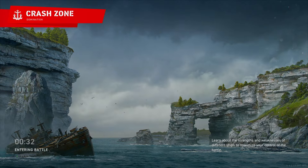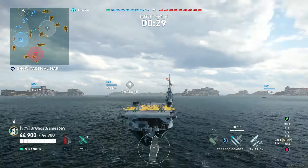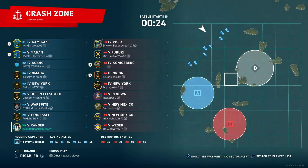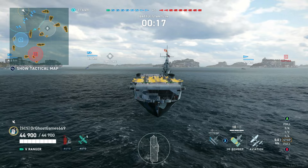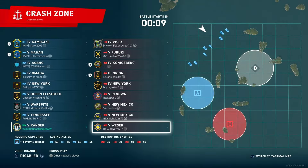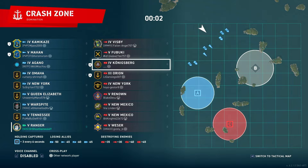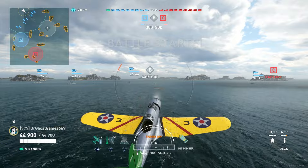Here we are in the gameplay portion — live commentary, we'll see what happens. It's a domination mode on Crash Zone Alpha. I'm starting with a squadron of HE dive bombers — I want to get as much use out of them as possible. We've got a Weser on the enemy team with AP dive bombers to watch out for. The enemy team has a New Mexico, Renown, and New York, so nothing too scary.